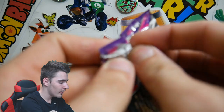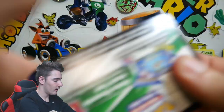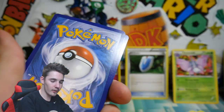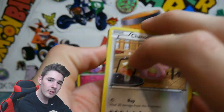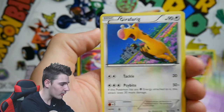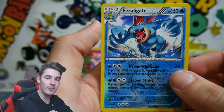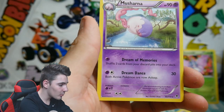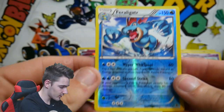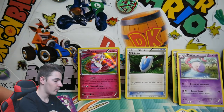Next pack is a Mega Gengar. We've got seven packs left — we opened up like four or five so far. There is another code. We have a Chansey, a Bunnelby, a Zubat, Skarmory, Gulpin, a Girafarig, Fero, Dimension Valley, Feraligatr Reverse Holo which is a Rare — so that is awesome — and a Musharna Regular Rare. Check out the Feraligatr with Hyper Whirlpool and Second Strike — that is awesome. We'll put that one over to the side.